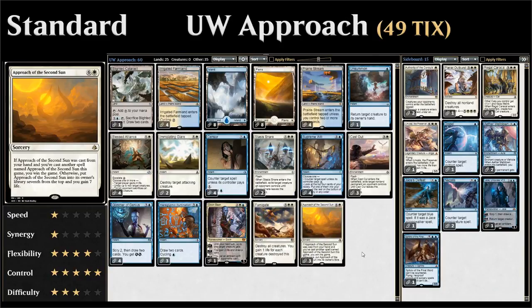Approach of the Second Sun is a seven mana sorcery. The first time you cast it, you just gain seven life and then get to put it back into your library seventh from the top. The second time that you cast Approach of the Second Sun, if it resolves, you just win the game on the spot — a pretty neat way to close out the game.